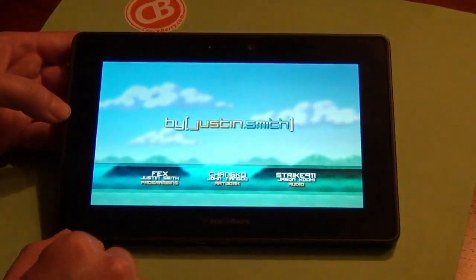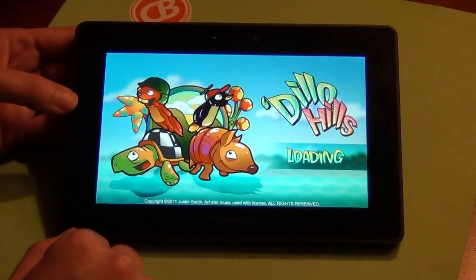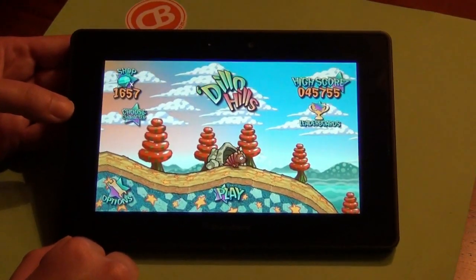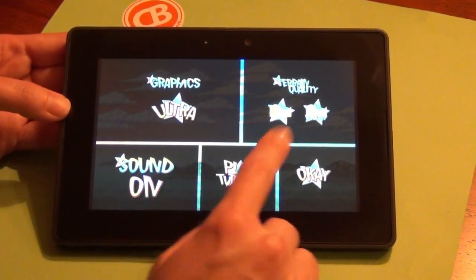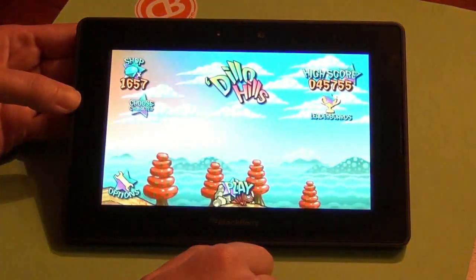We're going to get the game to load up here. On the main screen you have the options where you can change the graphics, the terrain quality, sound on and off, and watch the tutorial. Click OK to go back to the main.